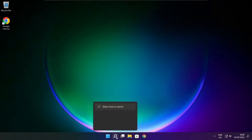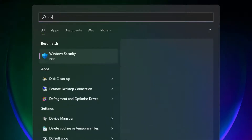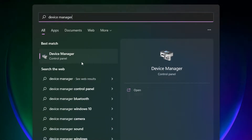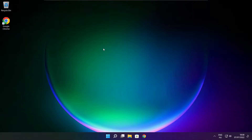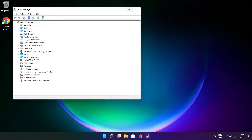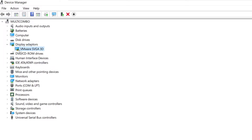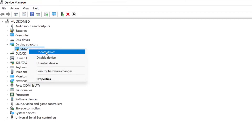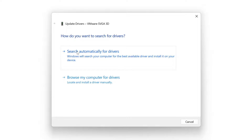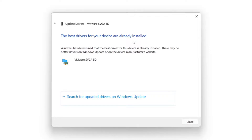Follow my steps. Click the search bar and type Device Manager. Click Device Manager. Click Display Adapters and select your Display Adapter. Right-click and Update Driver. Search automatically for drivers. Wait for installation to complete, then click Close.